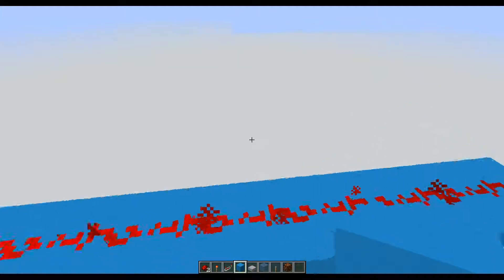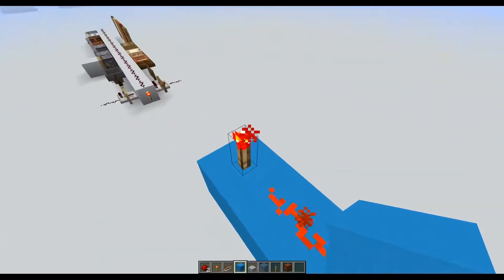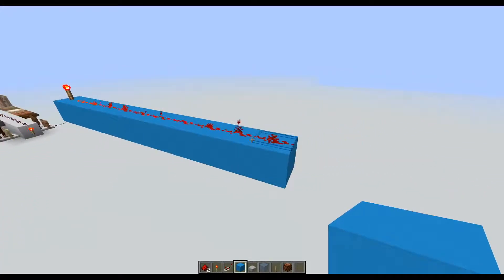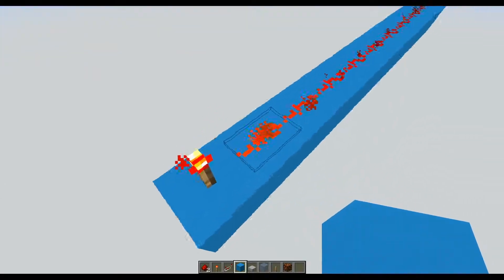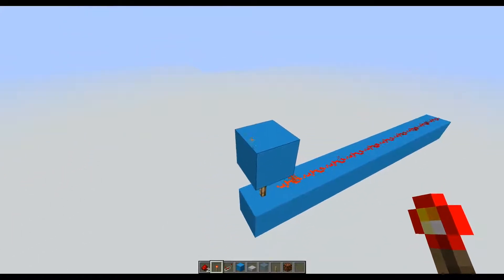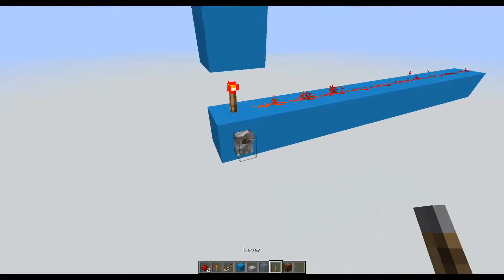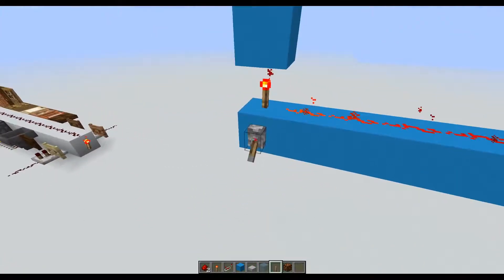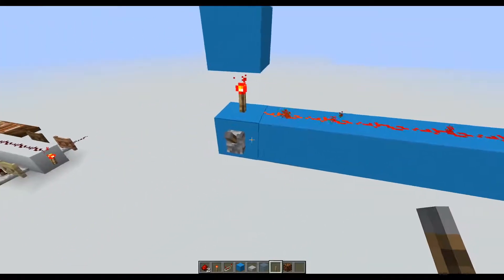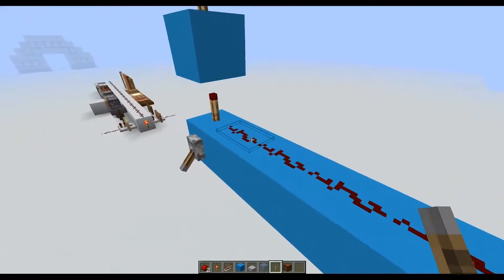There are three types of power: strong power, weak power, and push power. The redstone dust only emits strong and weak power — no push power allowed. The redstone torch and redstone repeater will emit some push power. So what that means is that I can do certain things to get the power to pass through blocks using those. So let's hold off on that for just a moment and talk about the redstone torch first.